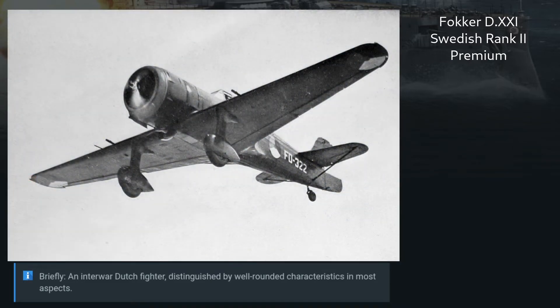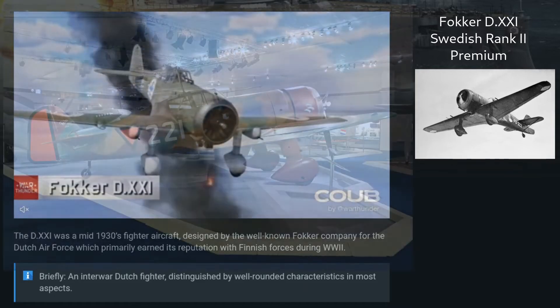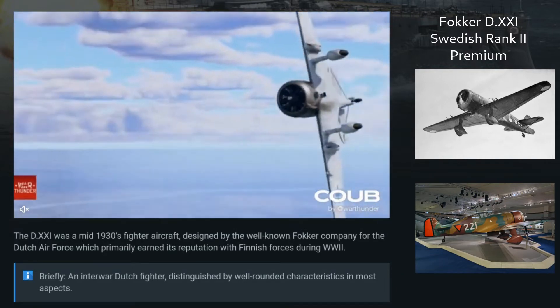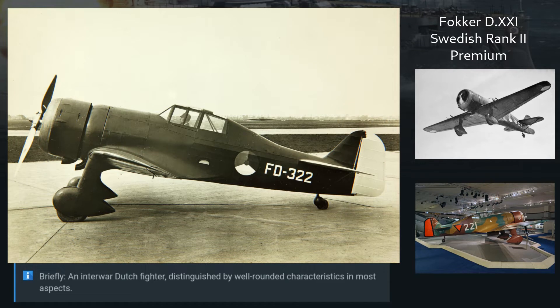The Fokker D21 was a single engine monoplane fighter designed in 1935. While the design was respectable for its time, the changes in fighter doctrine roiling at the time resulted in a tumultuous beginning. So Fokker began looking to the export market to pay the bills. Nonetheless, the Dutch government finally committed to the aircraft in 1937 and an order for 36 fighters was placed, with the final aircraft delivered in September 1939.